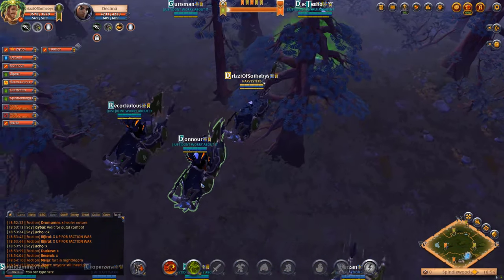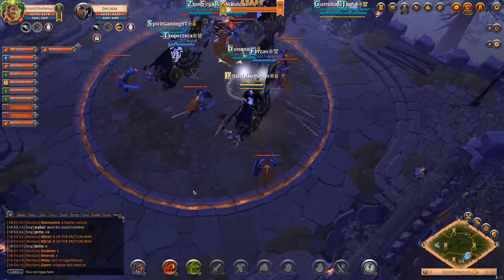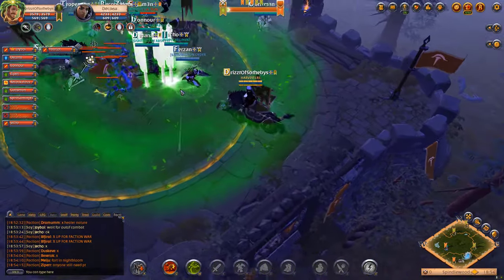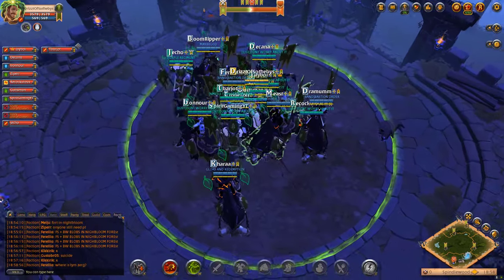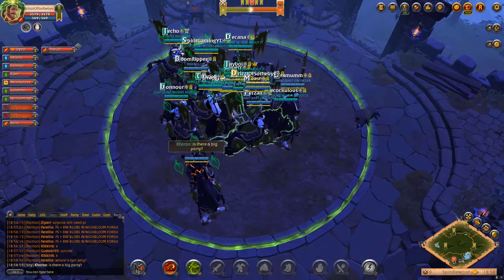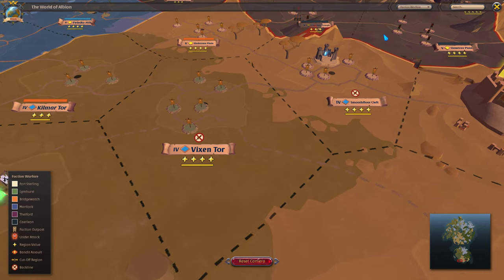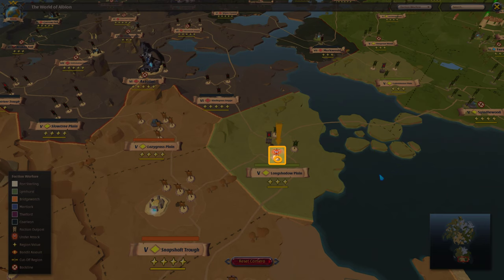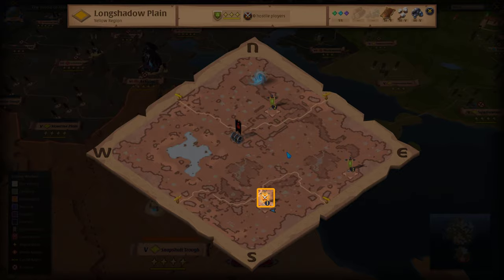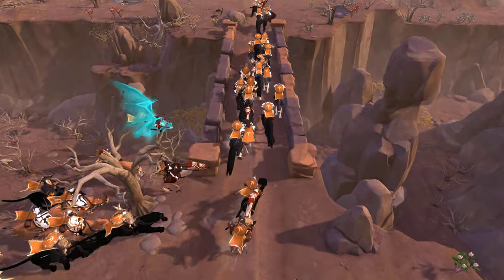To capture an enemy faction's outpost, take a group of players flagged for your own faction and kill all the guards and defeat the boss. Then stand in the circle in the middle of the outpost until the ring around the circle fills with the fire of your faction's color. Simple, right? But not just any outpost can be captured, and members of opposing factions can see on the world map and the region map when any outpost is under attack. They might have something to say about you trying to take their outposts.